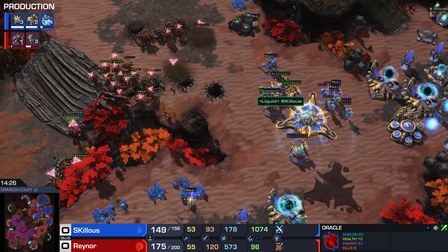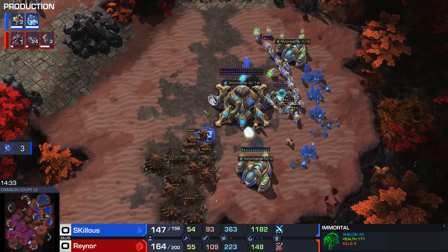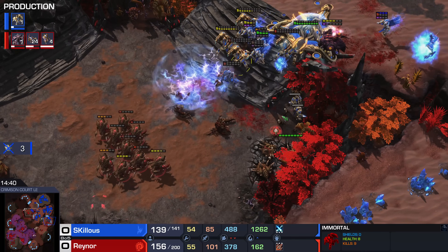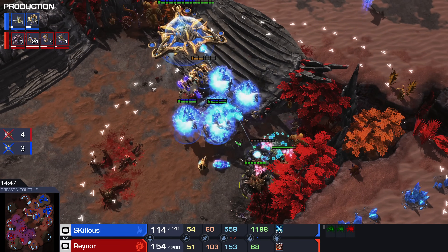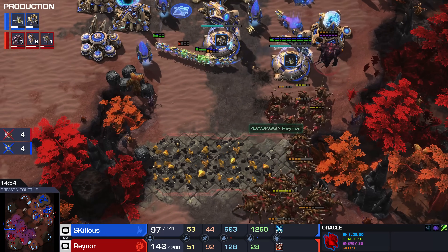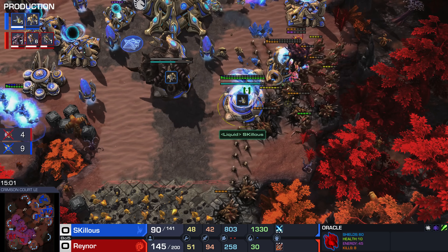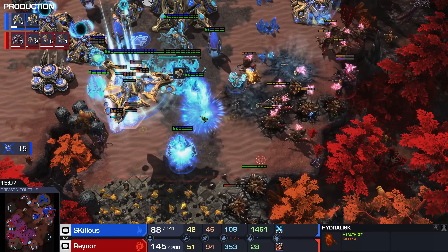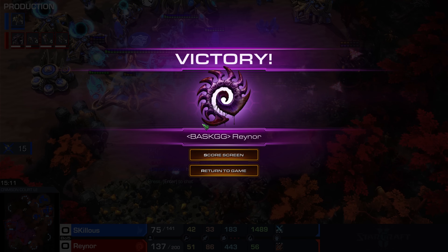Reynor's going to dive in on that base on the right. A lot of interactions over a very long period. Skillous has played a good game — he clears out the army on the left, but he's one step behind and Reynor says, happy to pay that price. These Lurkers are killing so much — those three Lurkers do so much damage. Finally detection comes in with Oracle Revelation, but at what cost? He's already lost so much. The Hydra Lurker on the right side starts to thrust through — the Robos are exposed, the Fleet Beacon and Templar Archives. A fantastic scrappy game from behind for Reynor, who did fall behind earlier but fought back.